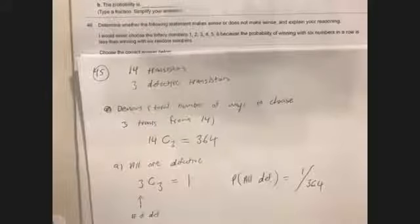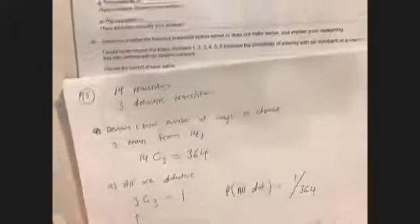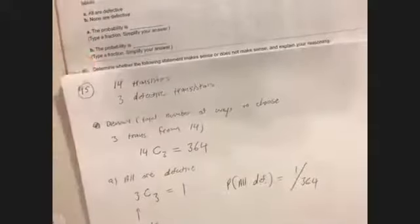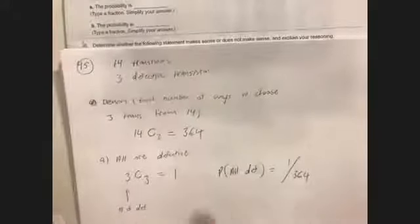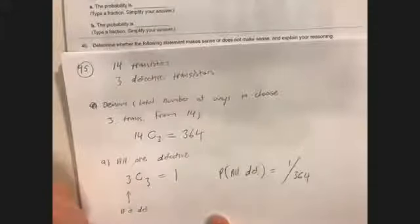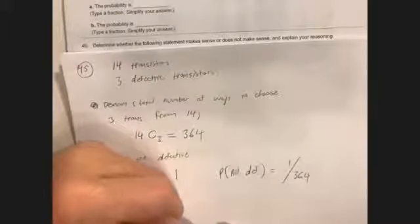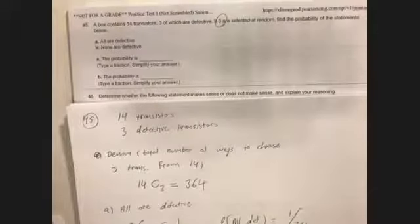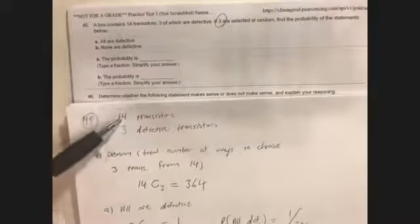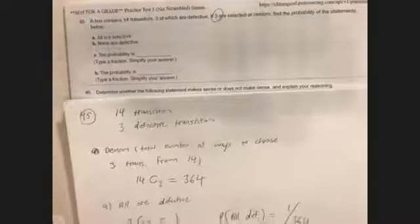We are back — we were working on number 45. The phone I'm using cut off, so I had to stop that video, but we're going to continue. We just found the probability that all were defective; now we need to find the probability that none are defective. We have a box of 14 transistors, three are defective, and we're going to choose three at random.